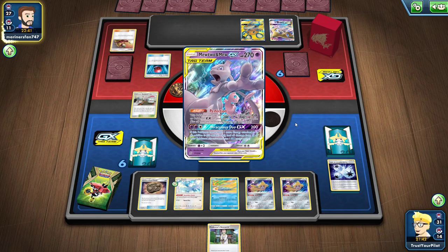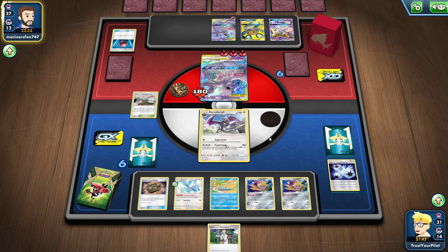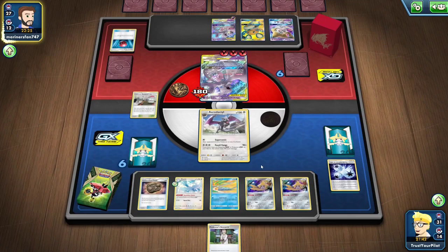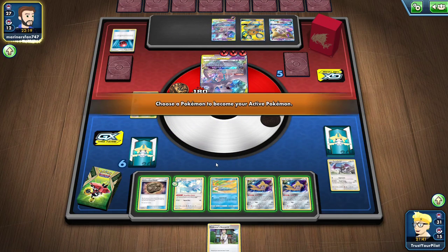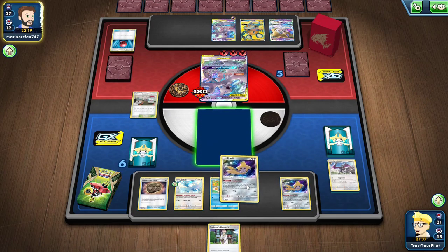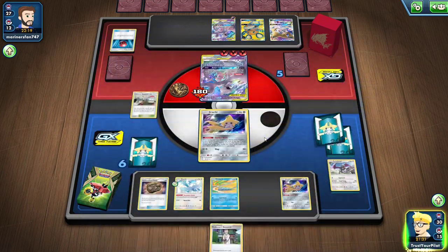There it is. They're kind of abandoning the Altaria strategy. How many Switch do I have? I'm down one Scoop Up, down four Switch. I think I have to put up the Wimpod, because the Golisopod can use Twin Energy and Triple Acceleration Energy. I'll just send up the Jirachi and see what happens.